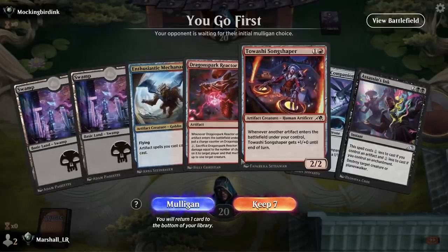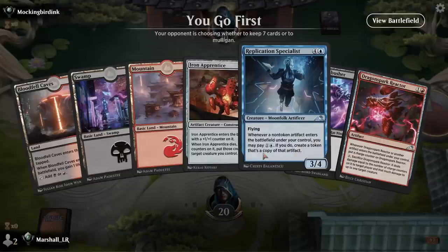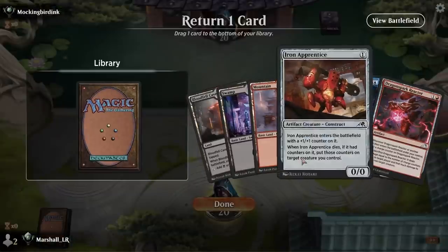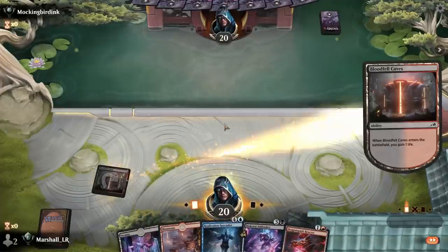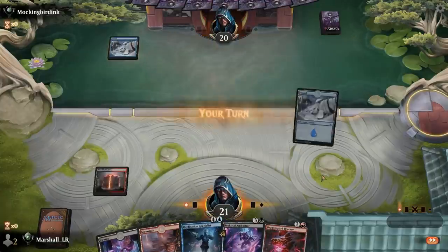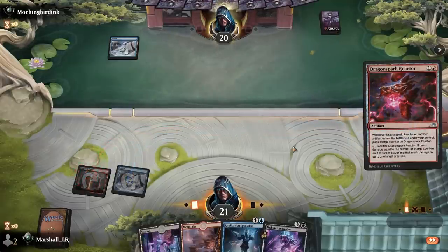Our mana's creeping up — I'll mulligan that one, this looks fine though. I may even keep the Specialist in hand; it's a five-drop so I can probably hit blue by then. I just kind of need all of these other things probably. In certain matchups the Specialist is going to give us a way better chance to win, and by the time we get to casting it we're likely to have blue mana anyway, and it's so powerful. We get to kick things off with Reactor too.